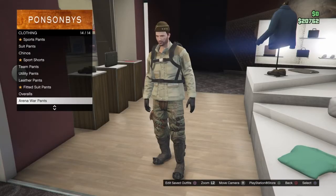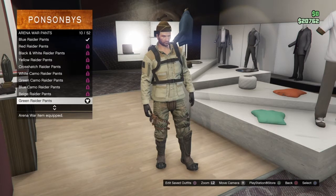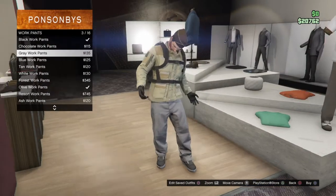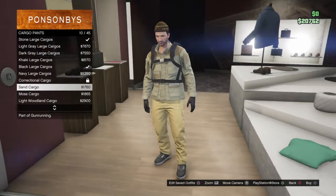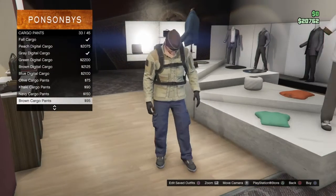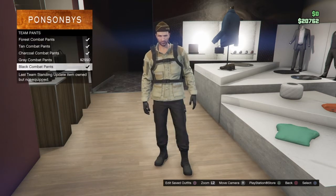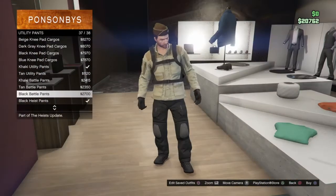For pants, I went with the green raider pants from Arena War — I think they look really worn out, but they're pretty expensive. If you're not willing to spend that, you can do the olive work pants, the chocolate work pants, or cargo pants — I'd probably suggest cargo pants the most. The olive cargo pants would be good too. I wouldn't suggest team pants because they have camouflage on them. Utility pants could work — tan battle pants would be pretty good, but the pants are really up to you.